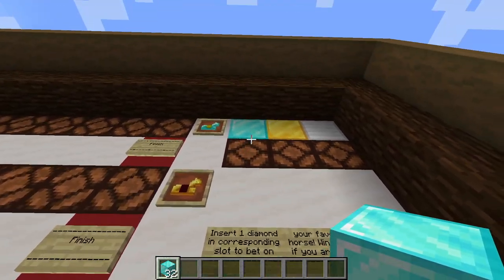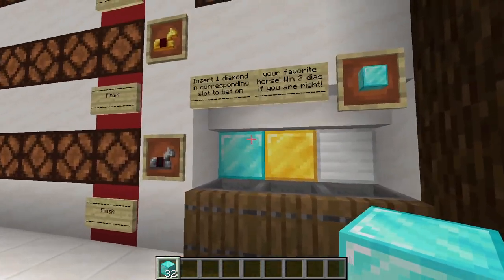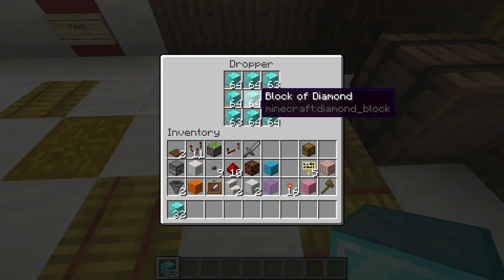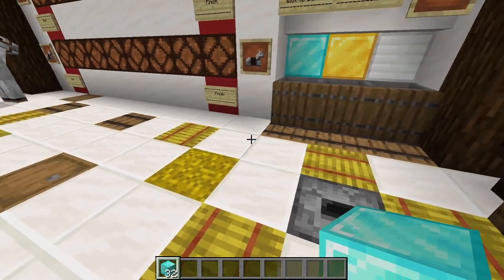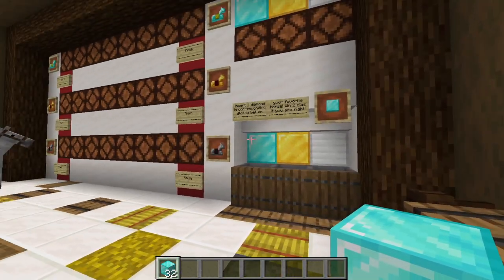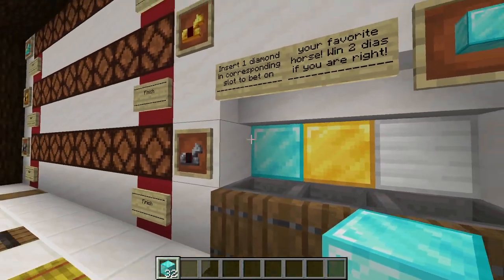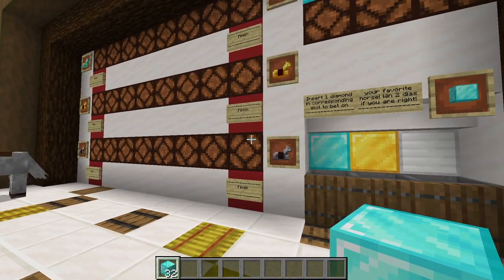How it works is you choose either diamond, gold, or iron. You insert a diamond block and here are the prices — that's the diamond blocks you can win. If you win, you win two diamond blocks, and if you lose, you basically lost one diamond block.